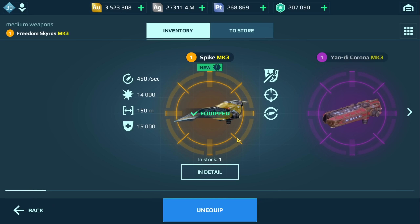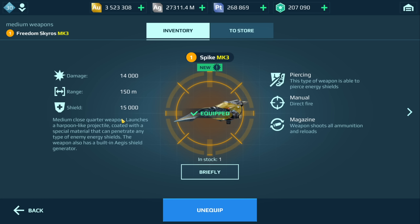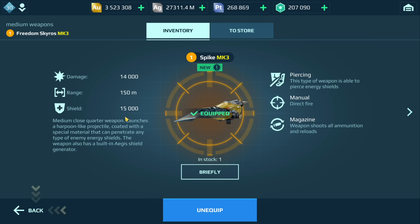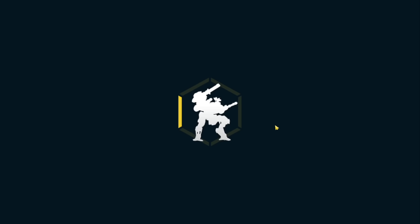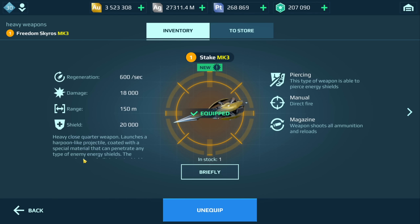The thing with the Skyros is you want close range weapons, but you also want fast reload and weapons that have high burst damage. Now, I wouldn't say these have high burst damage, but they definitely have a really good reload. They are close range. And also, they can penetrate enemy energy shields. So if you have a Mars with the Aegis shield, these weapons can actually pierce right through it — making it very deadly at close range.